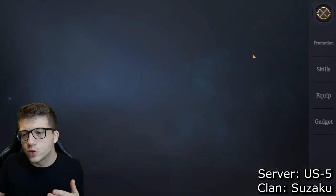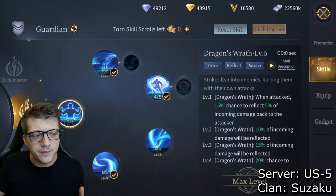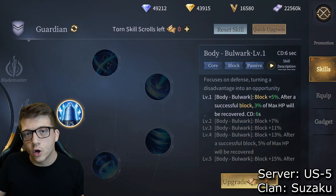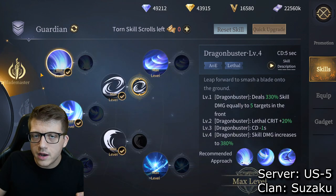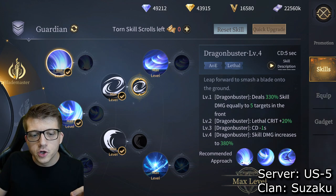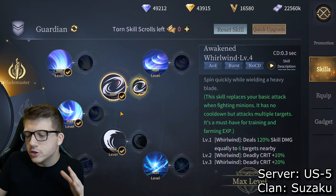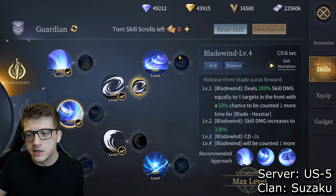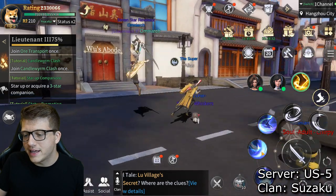Now let's talk about skills. Depending on which class you picked you'll see different skills. Over time as you progress you can see Blade Master, then Blade Master 2, then 3 — the later ones unlock as you level up. In the first tab, no matter what class you picked — Gunslinger or otherwise — the skills shown in gray are not active skills.